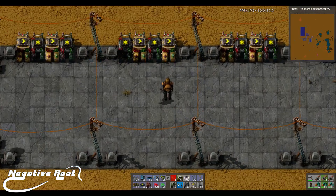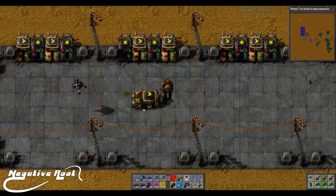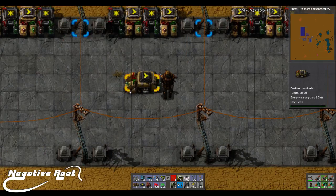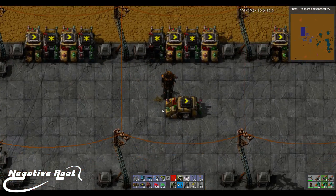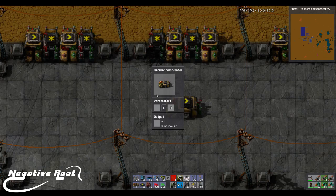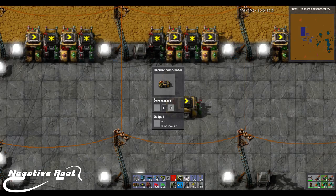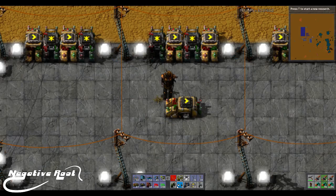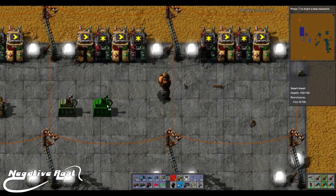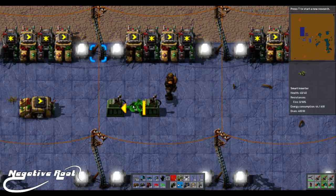We'll start with the decider combinator. This is the decider combinator — this side is the input side. Keep this in mind: input, output. If you mix them up, you're going to have a bad day. So the decider combinator is a way of making a decision. What we're going to do is make a really, really quick build that just has some resources flowing in a circle.